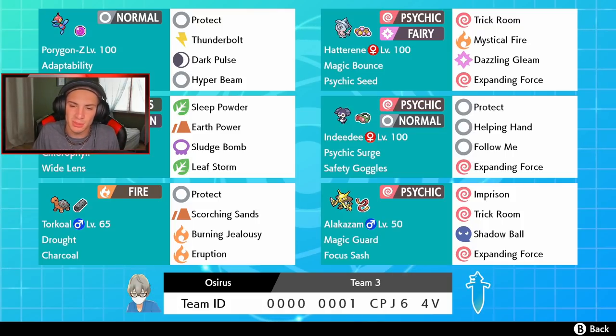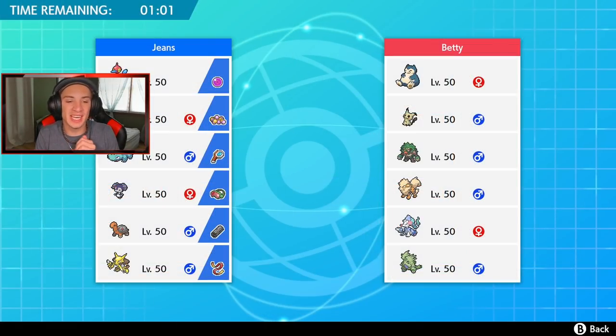In the final spot we got Porygon-Z, the goat, with Adaptability and Life Orb — Protect, Thunderbolt, Hyper Beam, and Dark Pulse. This thing's an absolute beast and hits like a truck. The team's pretty straightforward, nothing too new, but it looks awesome for the ranked ladder. The rental code is at the bottom of the screen. I'm ready to hop on and try to perform like yesterday's video where we went 3-0 with the Alolan Raichu team — go check that out.